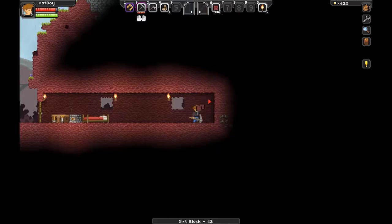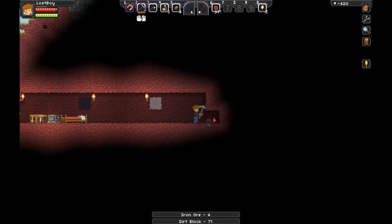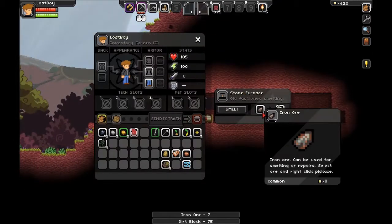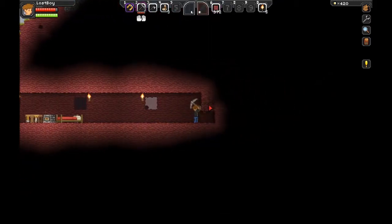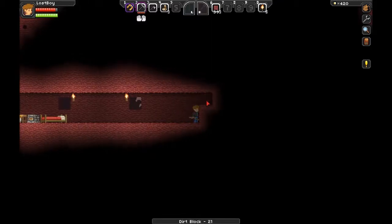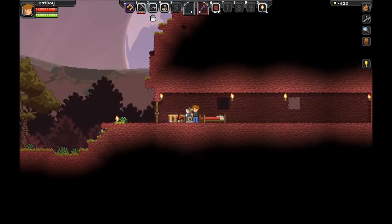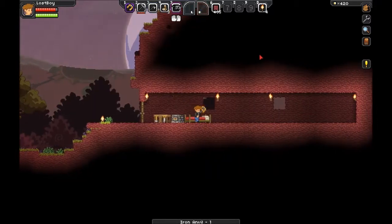There's more iron ore. We will dig just straight into the wall for now. Give me this iron so I can put it in the furnace. These will be four more iron bars — that should be enough for an anvil. At least I hope so. Grab our iron and let's see what we can build with this. An iron anvil.